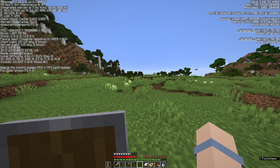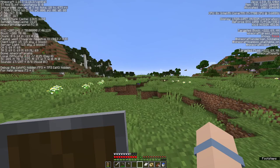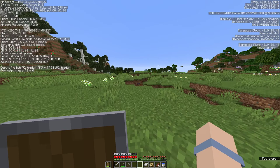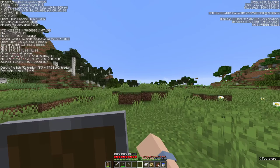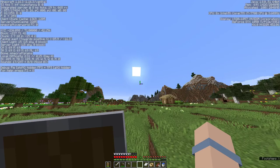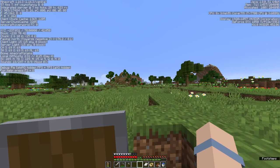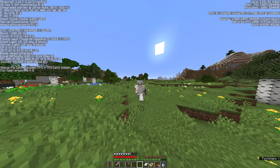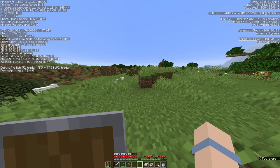I updated the game — 1.16.3 is out and it pretty much fixes two bugs, so it's a very small update. I think I'm gonna head west because that way we have a dark oak forest, and I think that's the best way to go since we are surrounded by mountains on the east and north. I'll probably go south-southwest. I'll walk a little and see if I find something useful.